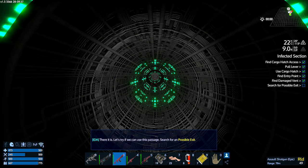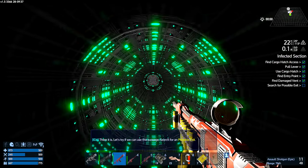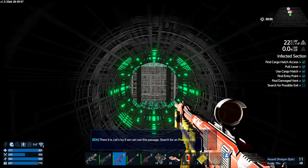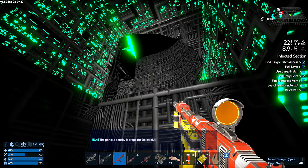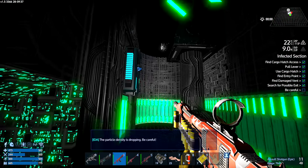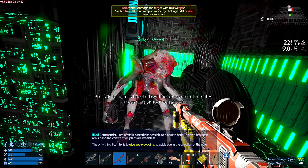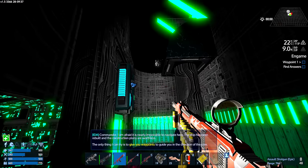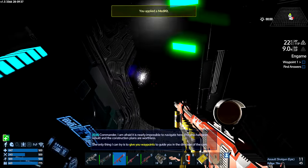I feel like Doomguy right now — one man against a horde of angry creatures. A bit of hell. The particle density is dropping, be careful. Die! Three headshots with a shotgun should be more than enough to nail your ass to the wall, sunshine.